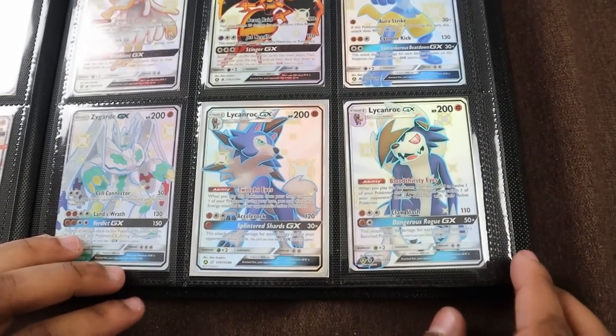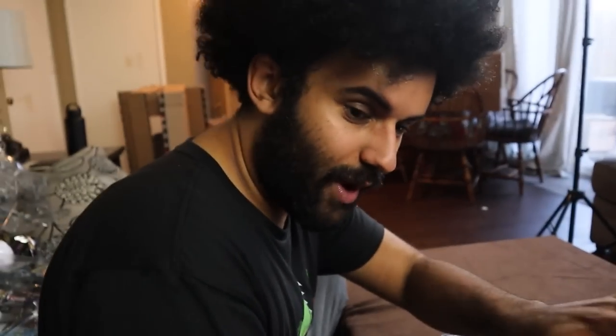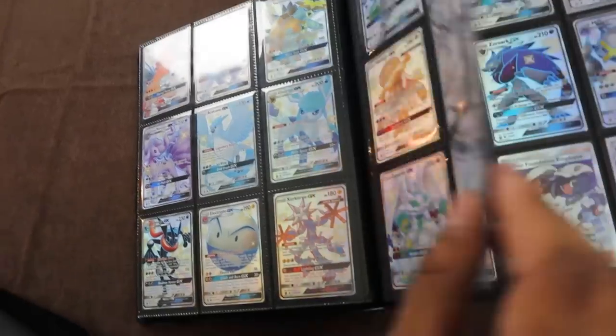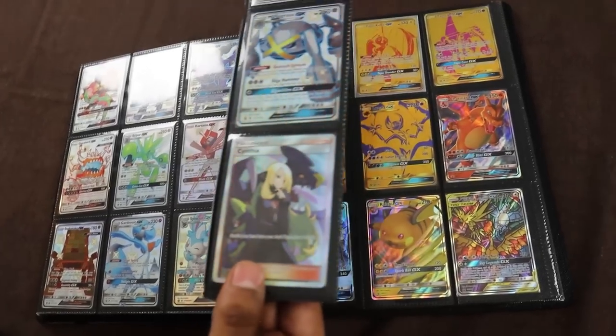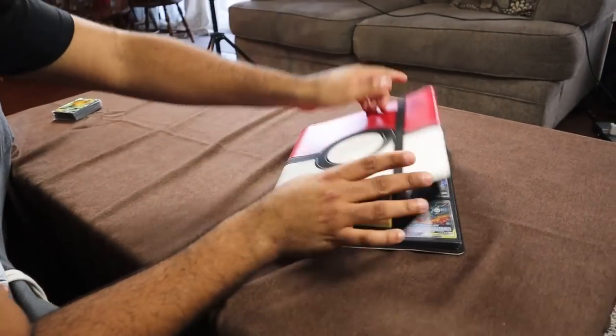Yes! Now he is in there. Let's look at the rest of the pages. All the shinies complete. We got the Cynthia trainer cards, everything — gold cards, promo cards, you name it. It's all in there, Rep Pack. The Hidden Fates binder is 100% complete.